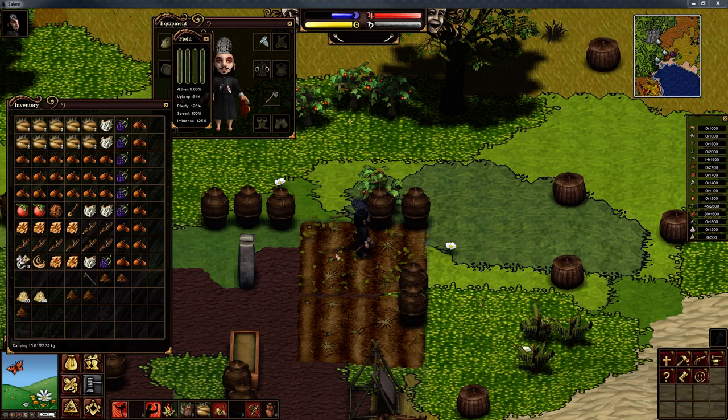Bear in mind: when we harvest this field once it's fully grown, the plenty, speed, and influence reset to 100 percent. The upkeep will jump to 55 percent once I've got it to 50 — so upkeep only goes up by five percent, but the other values reset to 100.